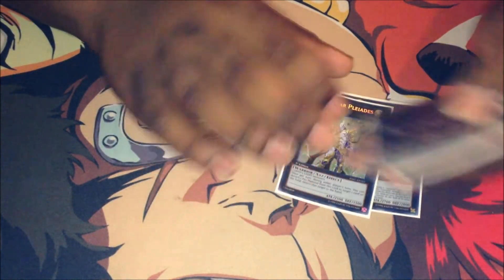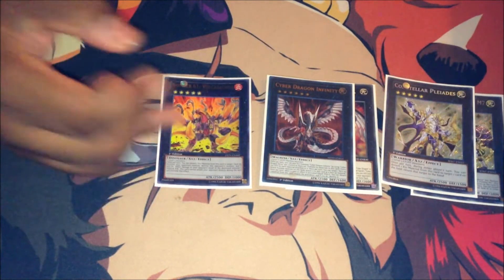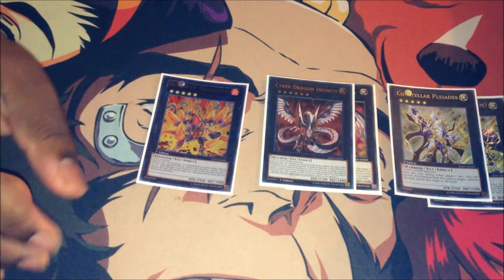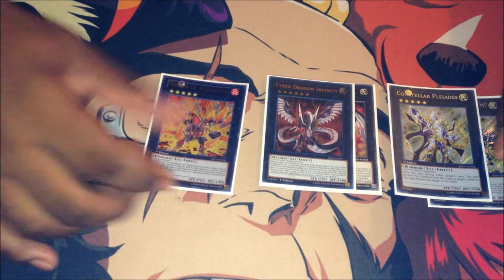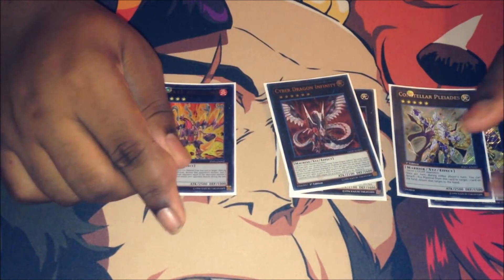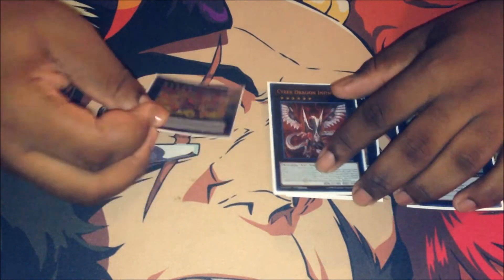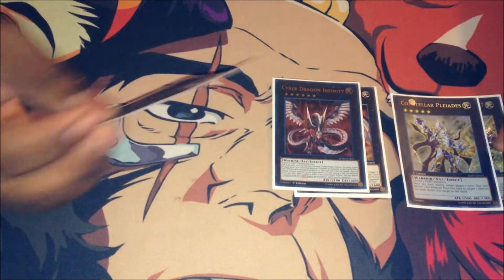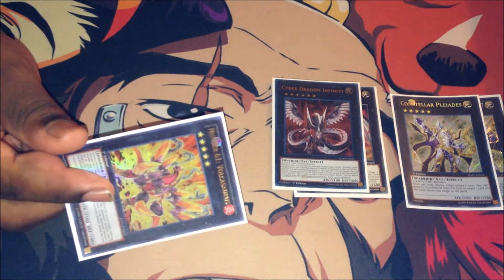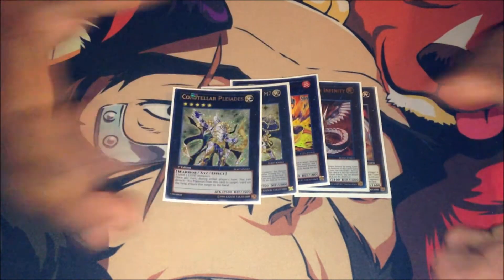The extra deck is really small — the Pleiades package, the Cyber Dragon package, and of course Vulkasaurus. The extra deck is almost irrelevant; we never make extra deck plays unless there's an opportunity. If we want a negate we go for Infinity, if we want to bounce we pick Pleiades, or if we want to blow something up and inflict damage we go for Vulkasaurus. Otherwise we don't really need the extra deck. You could play a link variant with some Scapegoats and more links, but I didn't feel it was necessary for my build.